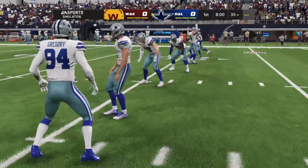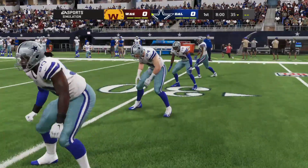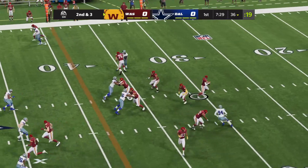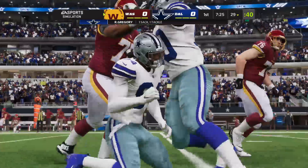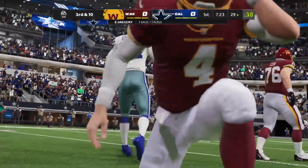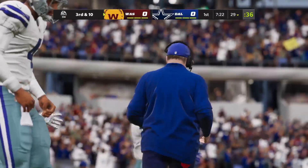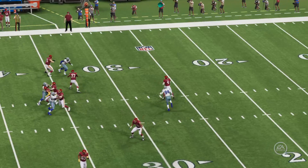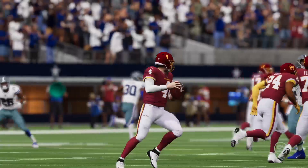Without further ado, let the game begin. Washington starts with the ball, and we got a Randy Gregory sighting right off the bat, recreating his special moment with Heineke. Randy Gregory getting into the backfield on the first possession, dropping Heineke with a nice sack on second and three. That's a good response for Dallas, because this is going to blow up this drive nice and early.